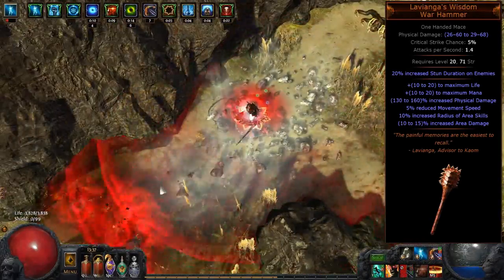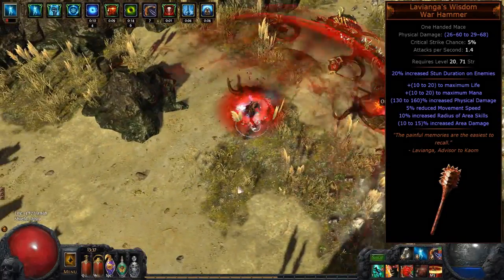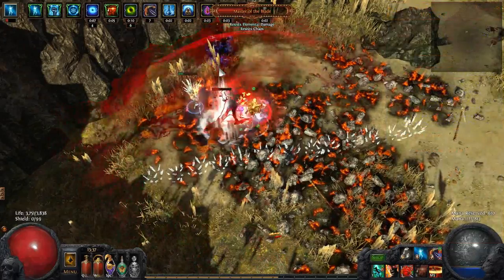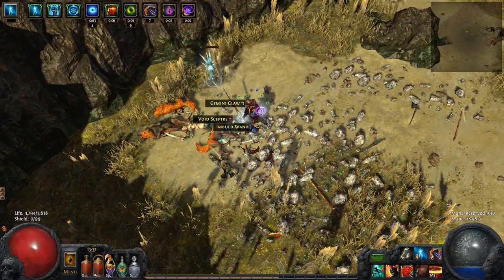Laviange's Wisdom also has a little bit of life on it. The reduced movement speed penalty barely affects us as we're mostly using Whirling Blades for mobility anyway. This is my favourite budget weapon for any dual wield Reeve build right now. Both Relentless Fury and Laviange's Wisdom are pretty low level common uniques, so they should be fairly cheap and easy to obtain.